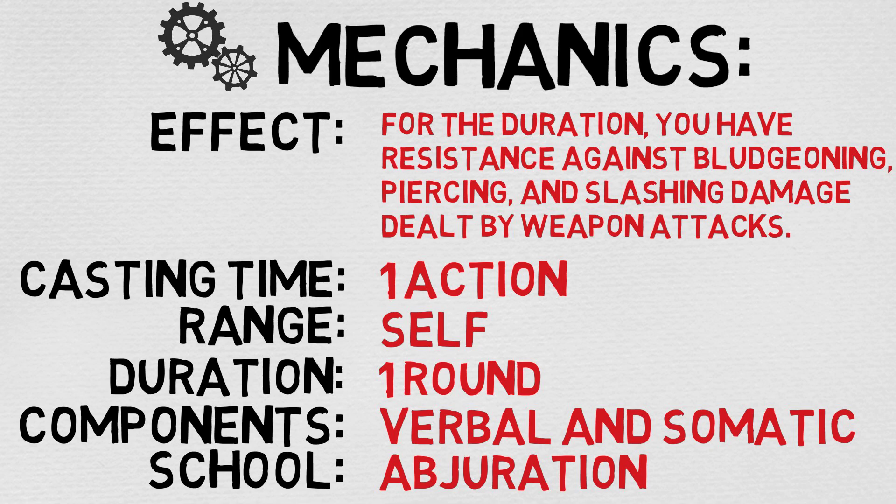Let's now dive into the mechanics of Bladeward. The effect at a glance: for the duration, you have resistance against bludgeoning, piercing, and slashing damage dealt by weapon attacks. The cast time is one action, the range is self, the duration is one round, the components are verbal and somatic — meaning you have to speak forth an incantation and gesture with one hand — and the school is abjuration, which is just protection magic.